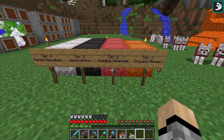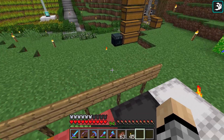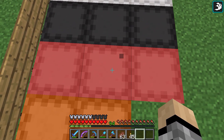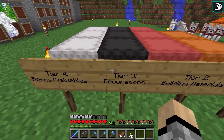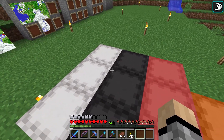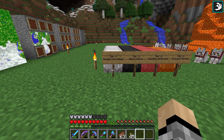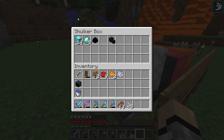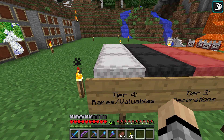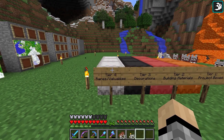Tier two is building materials — specifically building blocks like stone, wood, and the stair and slab variants. I'll name these with whatever we need. Tier three is decoration — things like saplings, carpet, glass, and decorative items go in the black boxes. Tier four, my personal favorite, is rares and valuables — diamonds, dragon egg, dragon head, tools, armor, and resources like extra iron and coal.